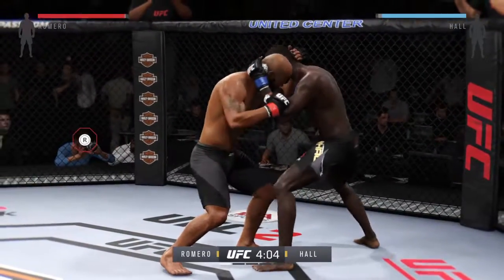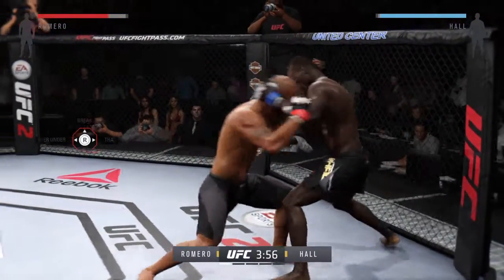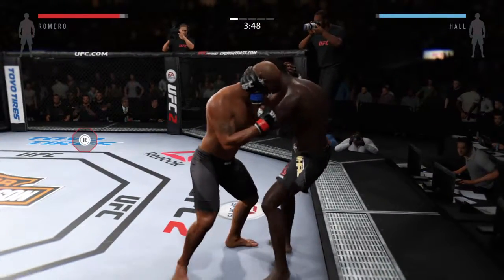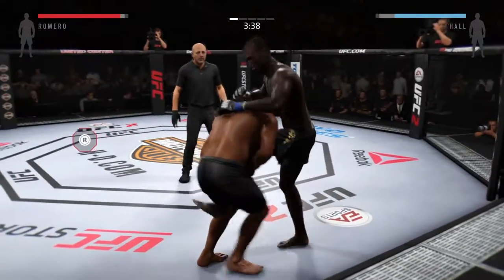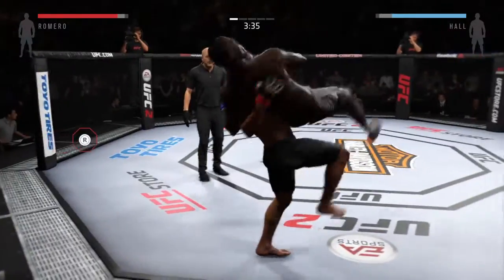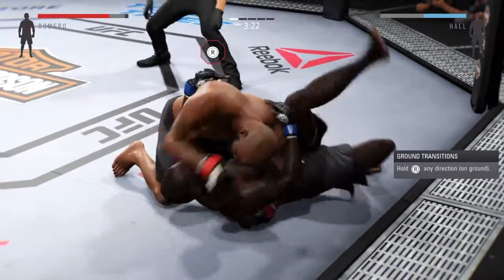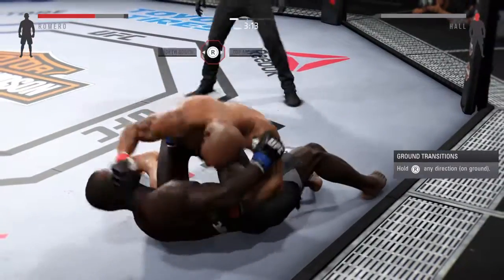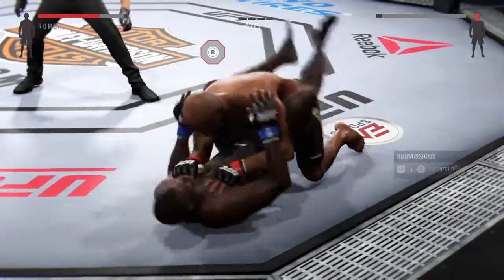The fight goes to the clinch early. Some good dirty boxing against the cage. Unbelievable — that's some wrestling right there. Big right hand. Hall is grounded. Big punches here. He's moved into half guard, working from there as Hall is pressed up against the cage.